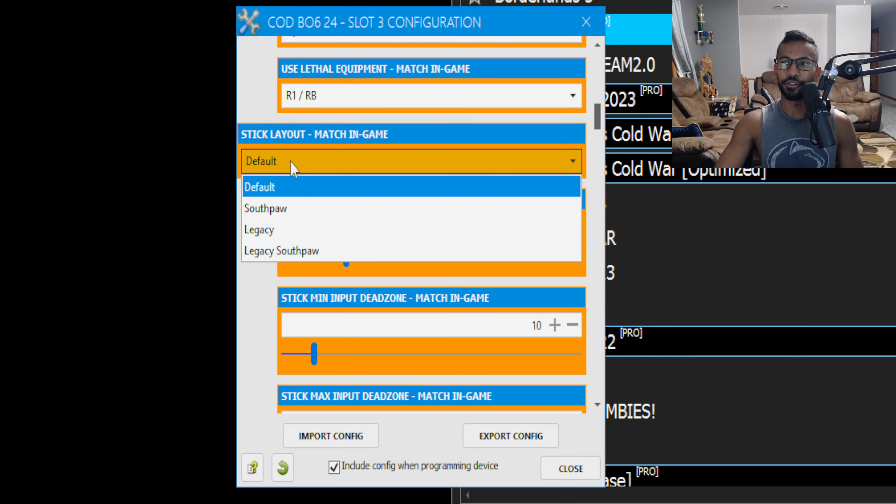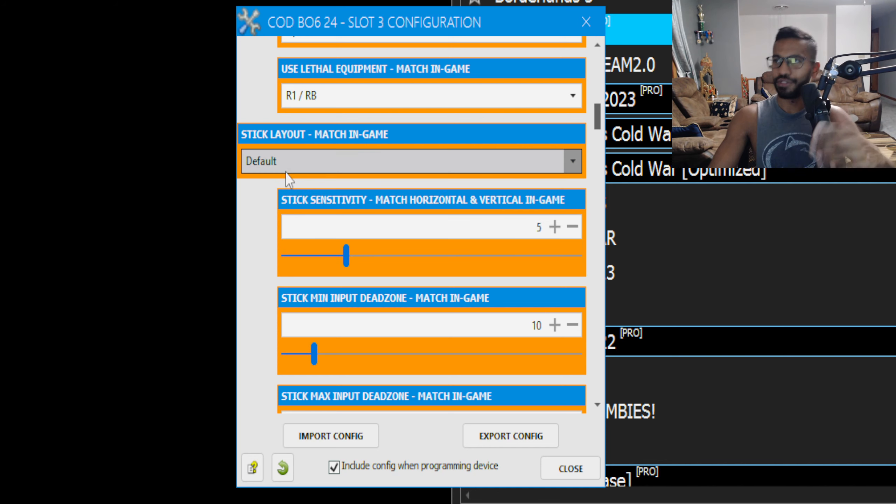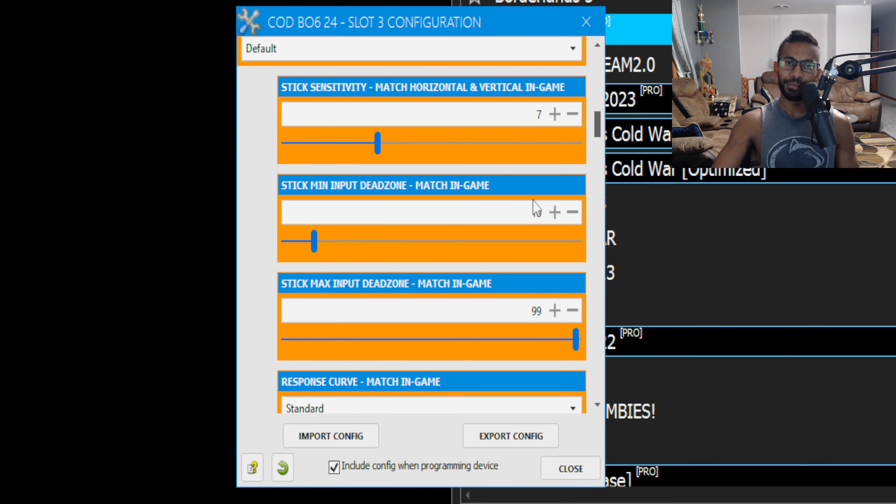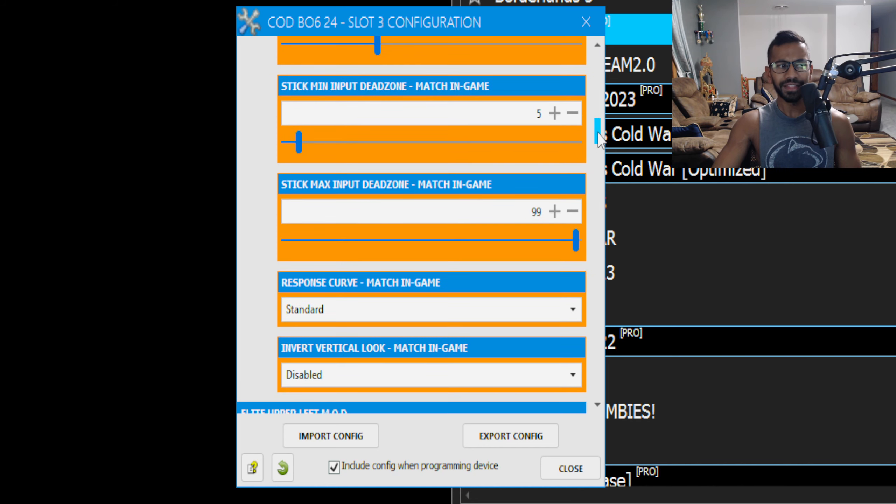Next setting is your stick layout — make sure you select whatever stick layout you play on. Personally for me it's Default so I'll leave it there. Stick sensitivity: make sure you match both your vertical and horizontal. For me I play on seven vertical and seven horizontal — make sure both of them match. Next is your stick minimum input dead zone for both left and right sticks. Set this to five if you want the best aim assist.